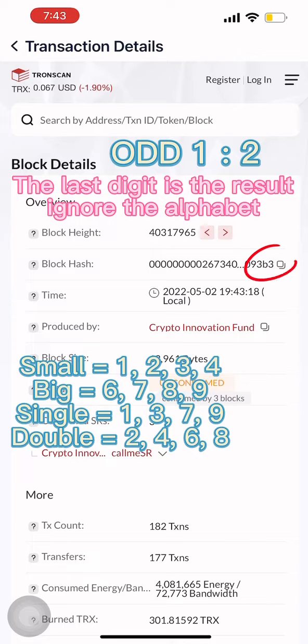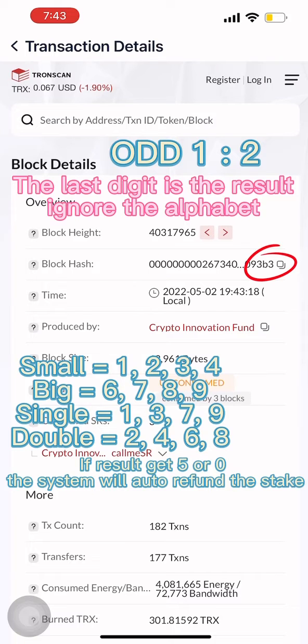Single is 1, 3, 7, 9. Double is 2, 4, 6, 8. If the result is 5 or 0, the system will auto refund the stake. The result now is 3 — player wins.